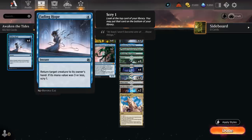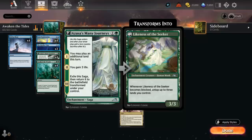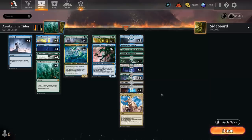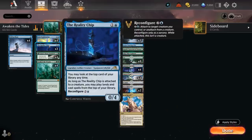We have the full set of Fading Hope as cheap interaction against creature matchups — it can also save our own creature from removal and replay it. At two mana we've got the full set of Azusa's Many Journeys to play an additional land this turn. That's why we're playing 28 lands total, which is a lot, but that way we're more likely to get value from Many Journeys and start ramping. It eventually transforms into a 3/3 creature which we can reconfigure a Reality Chip onto. Reality Chip is a two-mana 0/4 that lets us look at the top card of our library at any time.